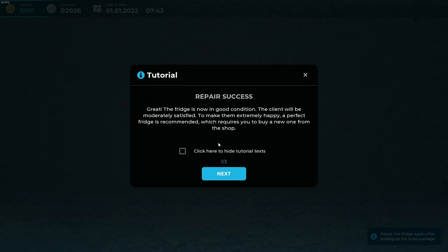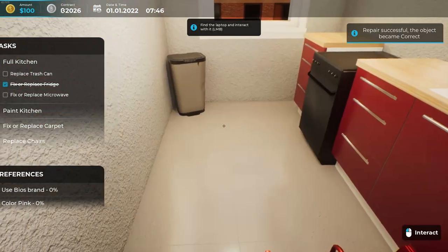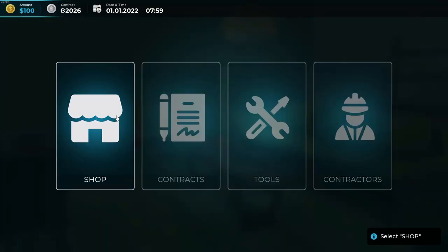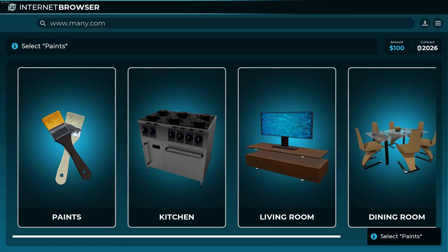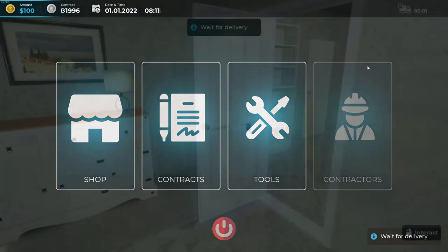The client will be moderately satisfied. To make them extremely happy, a perfect fridge is recommended — that would require buying a new one from the shop, which I'm not going to do right now since that affects the budget. Next up: the customer wants us to repaint the kitchen walls. We pick up our toolbox, go back to the laptop, select the shop browser, go to paint, and choose pink paint since that's what the customer wanted.